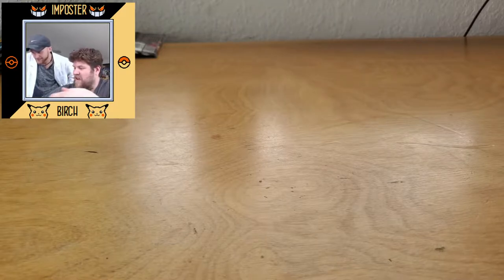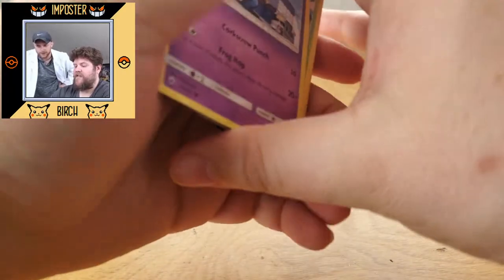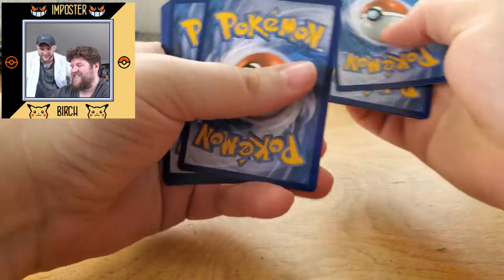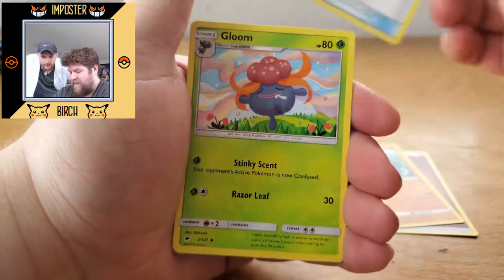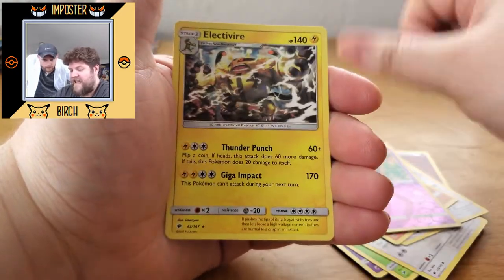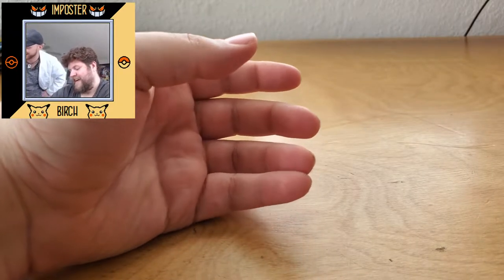Rolling right along, we got ourselves another Ho-Oh pack. I don't know what the pull rates are in these packs. We got Fighting Energy, Soul Rock, Escape Rope, Gloom, Croagunk, Pansage, Stufful, Meowth, Crab Brawler, Reverse Venipede, and a regular rare Electivire. We've still got a lot to go.